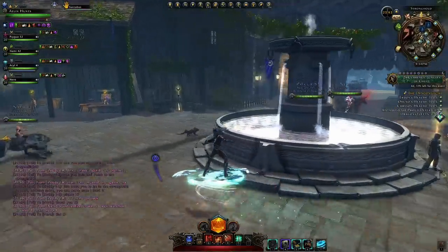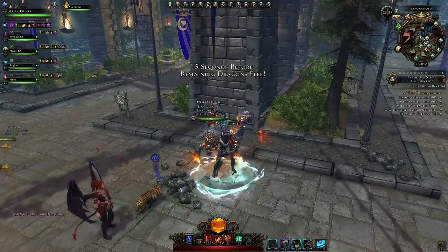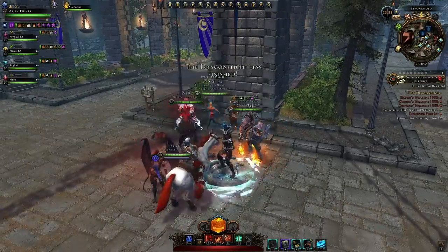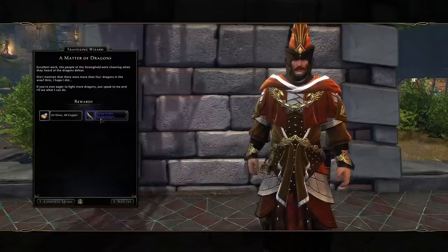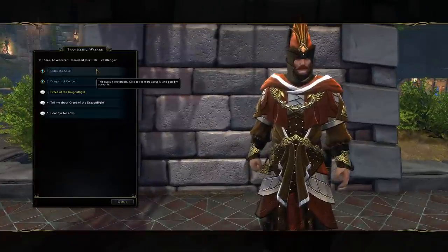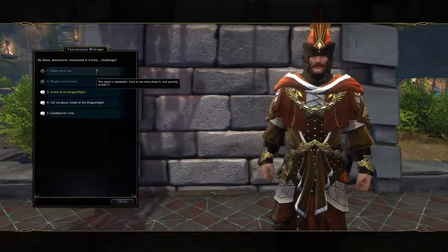Once you finish your first Dragon Flight, head back to your Traveling Wizard as soon as that event is over — you can see the timer there under the mini map. Go hand in your gold quest and you will get your first Dragon Flight fang. Then every day he will give you the Dragon Pacific quest where you have to kill Ekdos the Cruel.